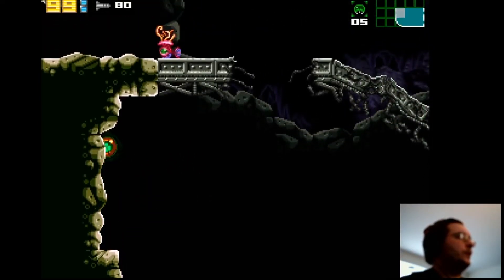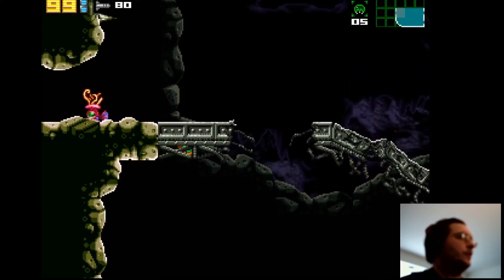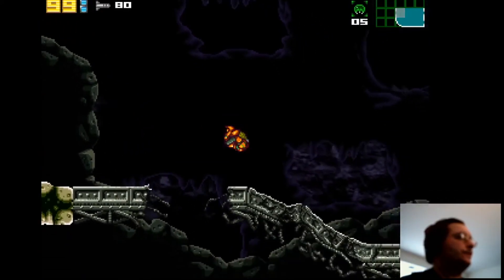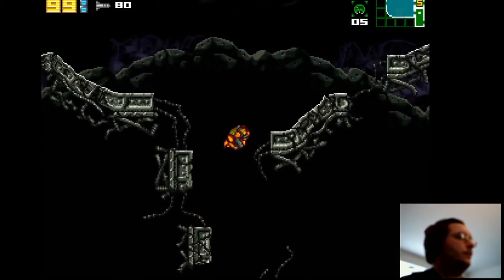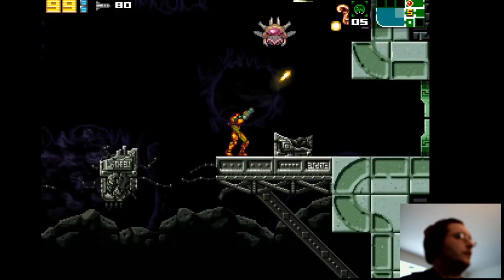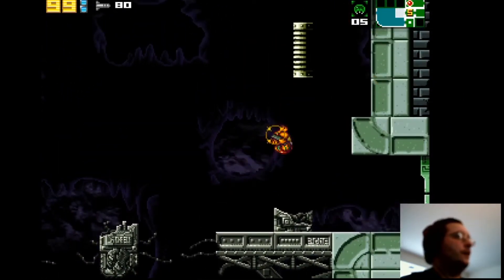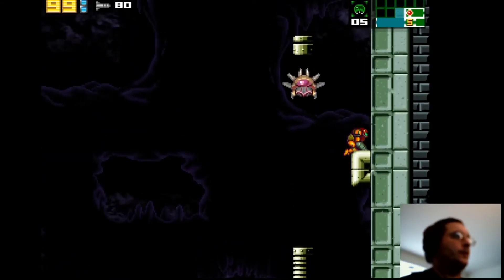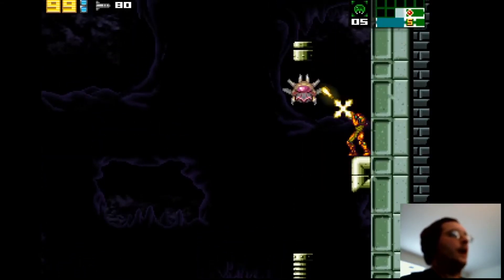Over here is where the Metroids are — the Metroid breeding grounds are over here — but let's get all our upgrades first. We'll actually get some new weapons in here. A lot of the really good movement upgrades that are gonna be very helpful against the Metroids — it's gonna be the high jump.